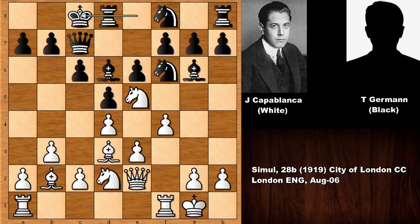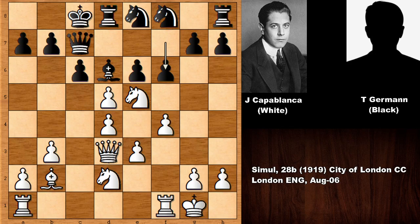Capablanca is supporting his knight with pushing the f pawn and black is playing a passive, waiting move. Queen to e2 and black castled, c4 by Jose Raul Capablanca. Black castled in the opposite direction, so Capablanca is pushing the c pawn and he wants to open the c file. Knight back — maybe black's waiting game strategy is not the best against Capablanca. C takes on d5, mission accomplished, bishop takes on d3 and then f6.